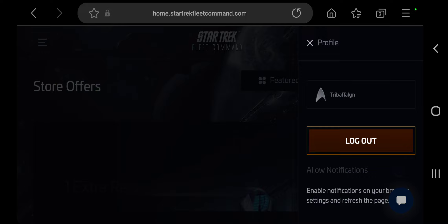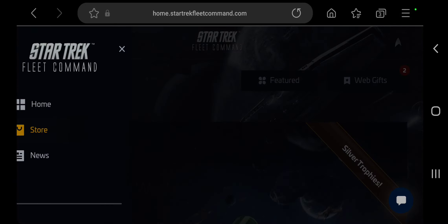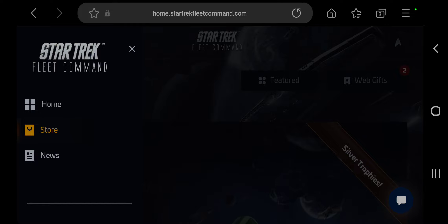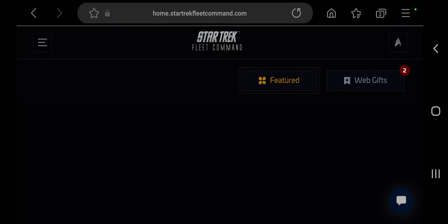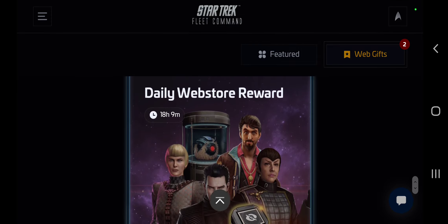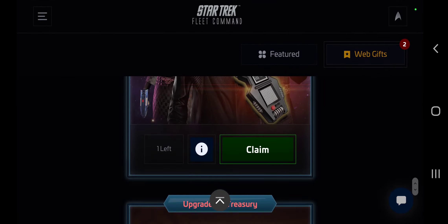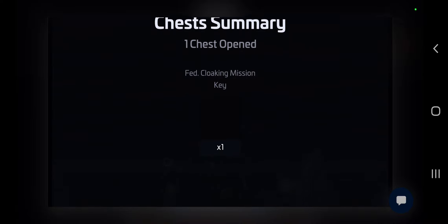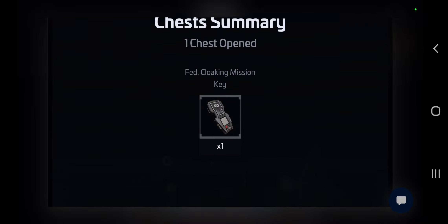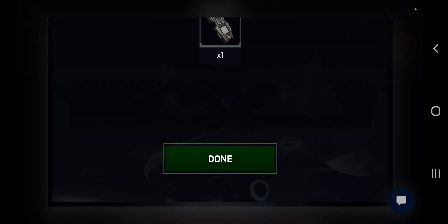Let me know if you have any issues. Once that is linked, come over here, go to the store — make sure you're on the store like we are now — click 'Web Gift,' and right there for the next 18 hours, I've got one left, so let's claim that. Sometimes this takes a minute to show up. There we go — we got the Federation cloaking mission key.